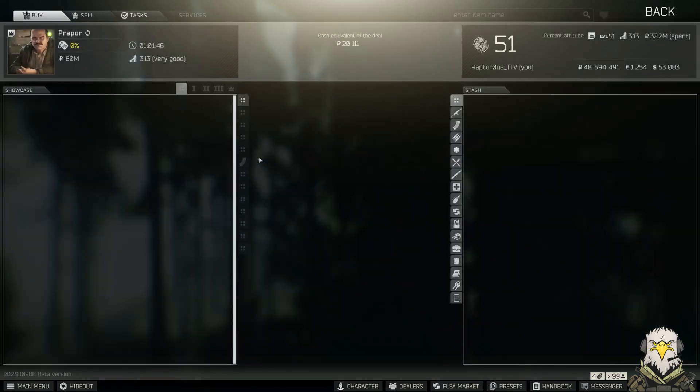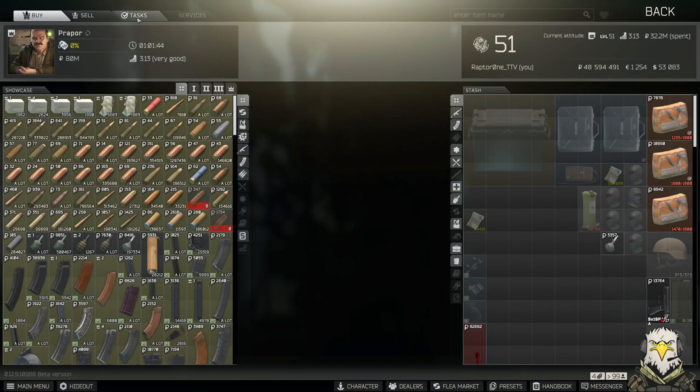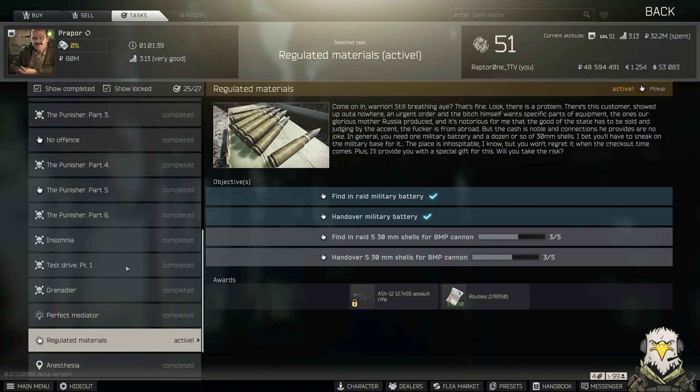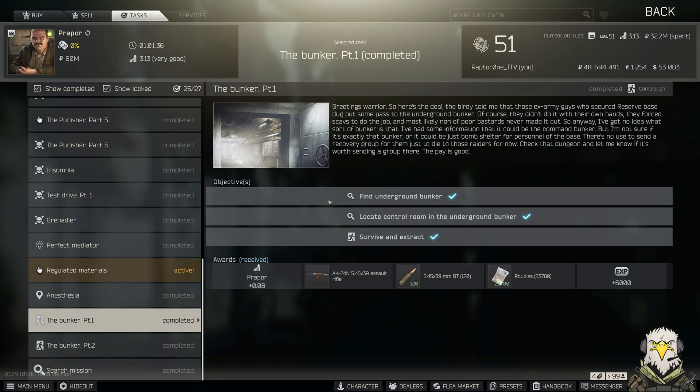Welcome back to the channel. In today's video we're checking out another proposed task — Bunker Part 1. All we have to do is find the underground bunker and locate the control room. This is going to be a fairly quick one. Right after this I'll be doing Bunker Part 2, a more in-depth guide for the whole underground system, so leave a like, subscribe, and hit the notification bell so you're notified when that comes out.